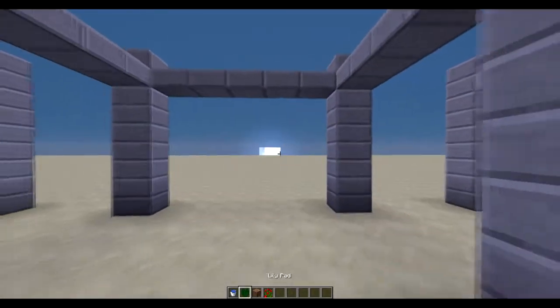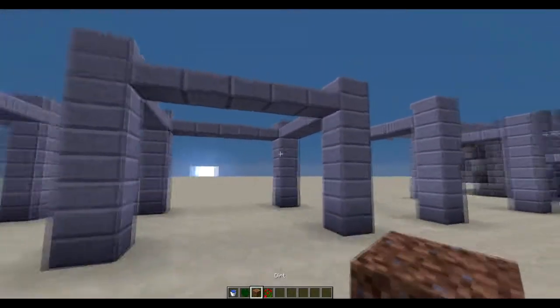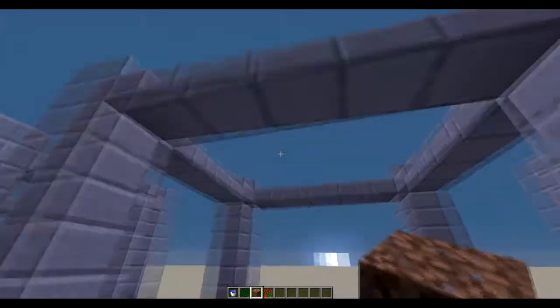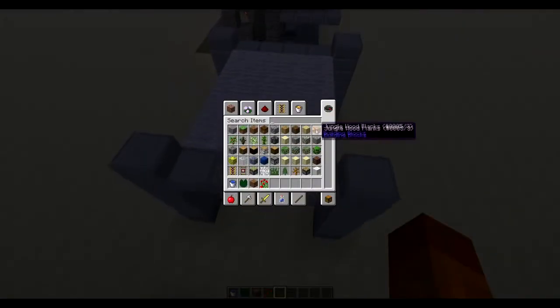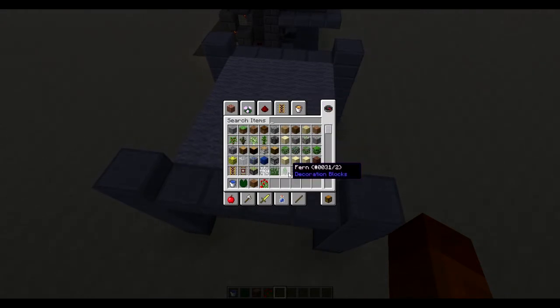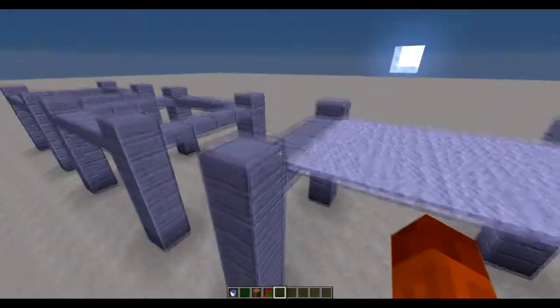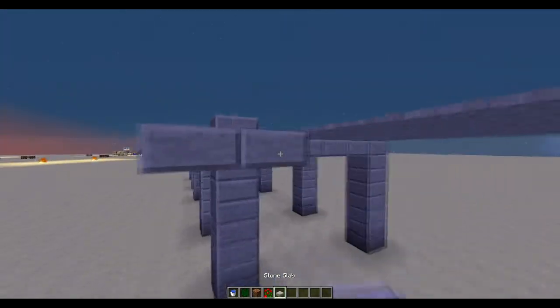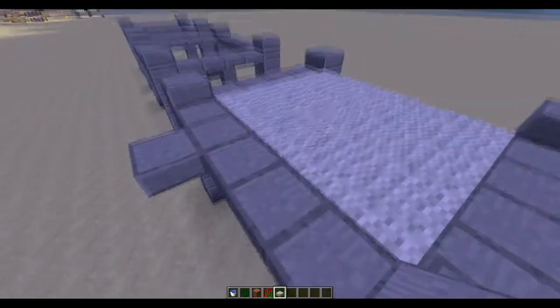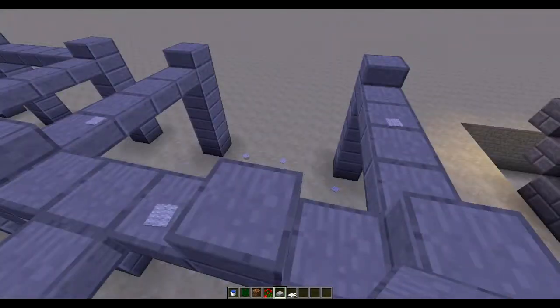Once we got all those things, I'm going to build it. What you need to do is figure out your spot. The only downside with this, though, is that if you place blocks beside it, it will update. But as you can see here, if you're just having it on top of something — like the ground or anything like that — if I place a block beside here, it's going to disappear.